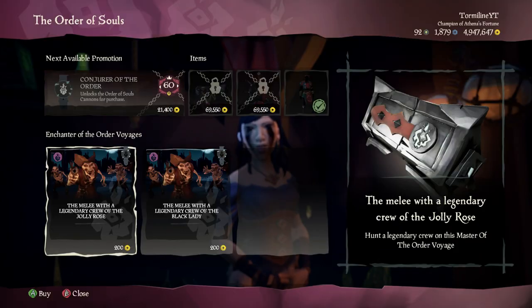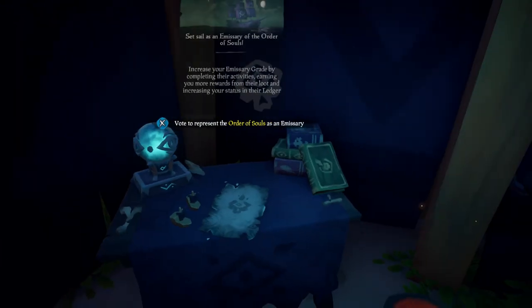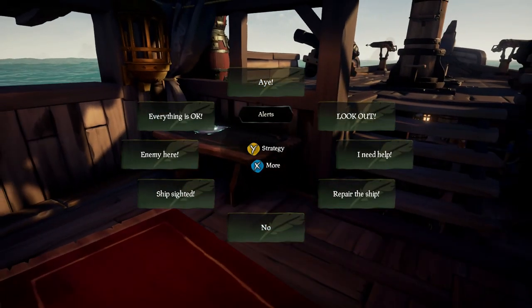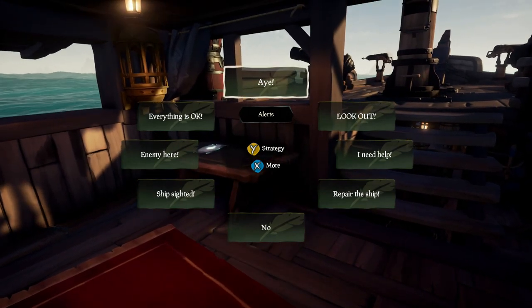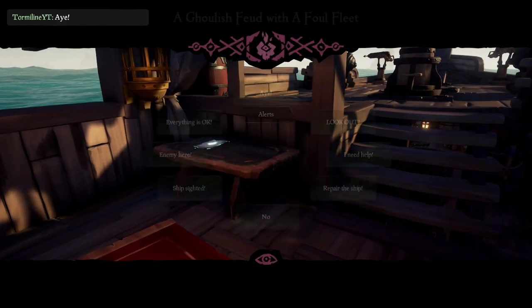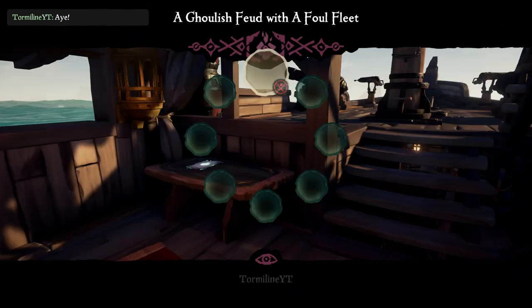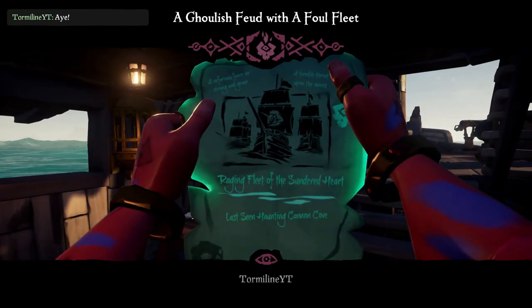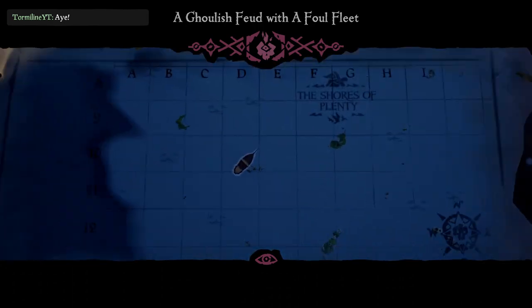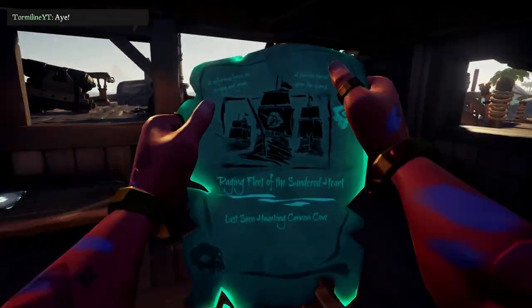Activate the mission and it'll spawn and give you a map that tells you where the ships are. It'll be something along the lines of whatever fleet you have was found last haunting the island you need to go around. You can also look out and see them spawning, because normally they'll spawn close to you. Like, I'm on Golden Sands and they spawned at Cannon Cove, which is the island over. They usually spawn pretty close, which is really nice.